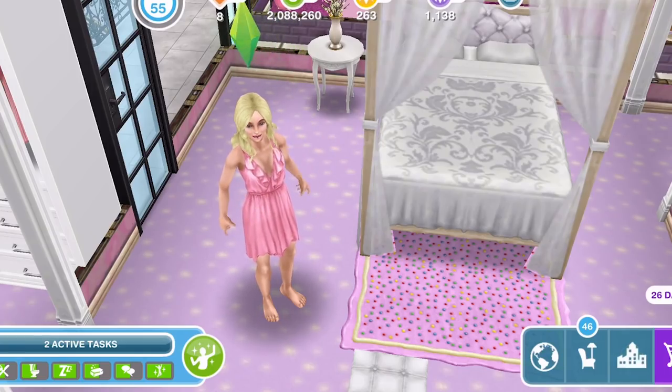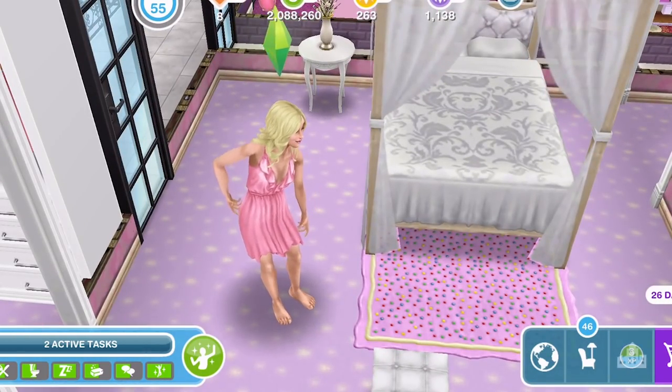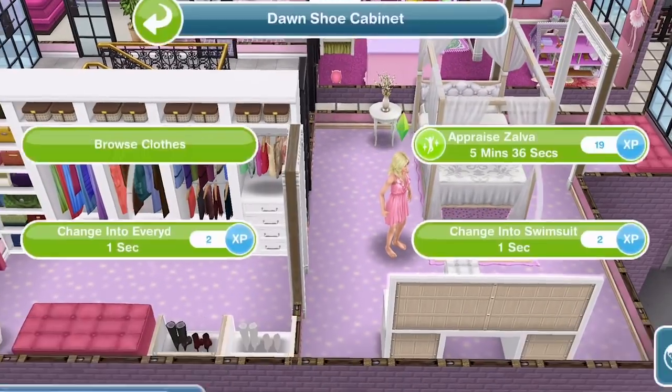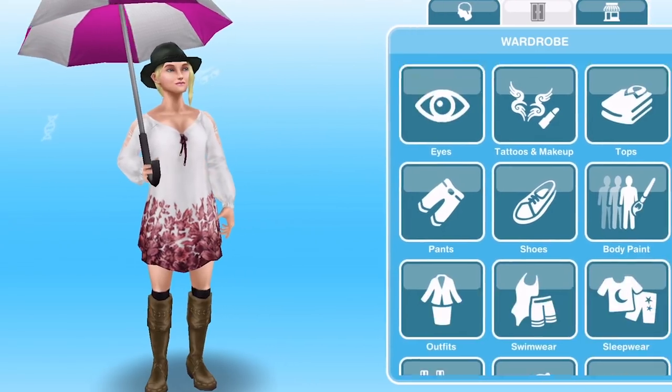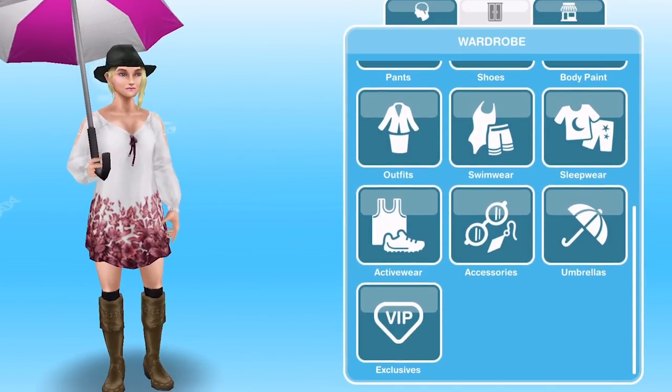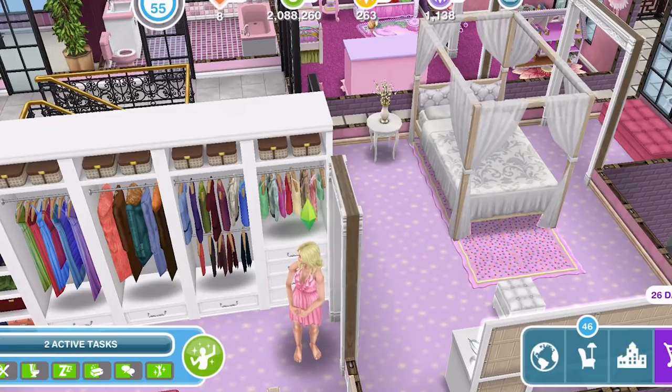If you decide that you no longer like your sim — and it's not just their hairstyle or their clothes — because as we know we can click on a wardrobe, browse clothes, change their hairstyle, change their clothes, and change various different things in that menu. The Ultimate Makeover is if you want to change their gender, their skin tone, or their name.